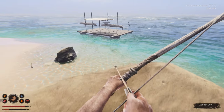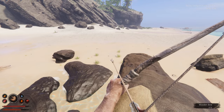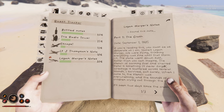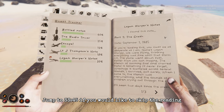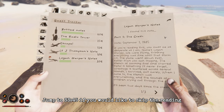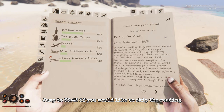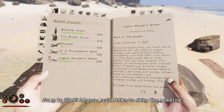Logan Harper's notes - let's check them out. Part one: The Crash. 'If you're reading this, you must be as desperate as I am. Name's Logan Harper. We were flying, thinking everything was fine, until that storm hit. The plane went down fast - faster than you can imagine. The stench of burning fuel and charred metal is something I'll never forget. Wreckage is scattered across several islands. I survived, but barely. When I came to, the sounds of children crying cut through the air. It's been two days since the crash. The plane is still smoking - too dangerous to go near.'